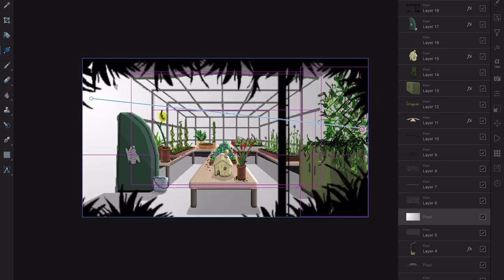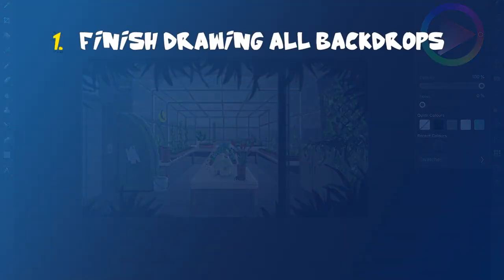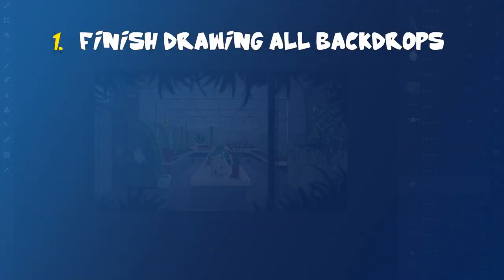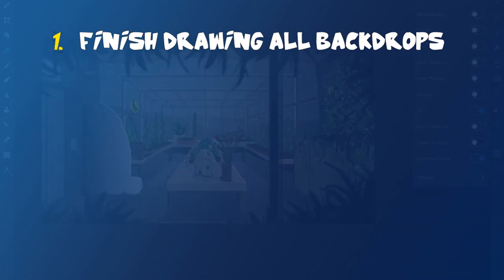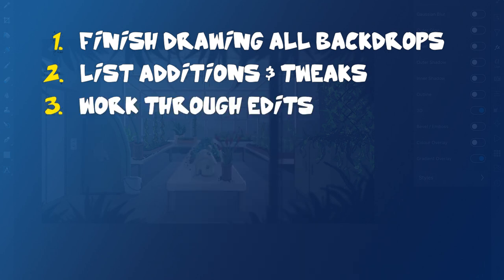So I've been thinking about formalising the process for getting these over the line properly, and here's what I've come up with. One: finish drawing all of the backdrops in their initial state. Two: spend some decent time objectively looking at each one and coming up with a list of additions or tweaks.